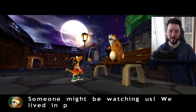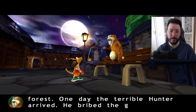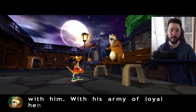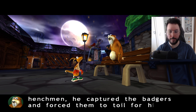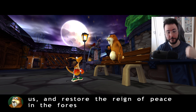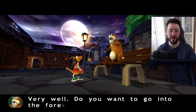We lived in peace and harmony in our forest. One day the terrible hunter arrived — he bribed the greedy shaman who is now in cahoots with him. With his army of loyal henchmen he captured the badgers and forced them to toil for him. I hope that you'll be able to help us and restore the rain. The voice acting is fun, but man is it bad. It really sounds like they are reading their lines.